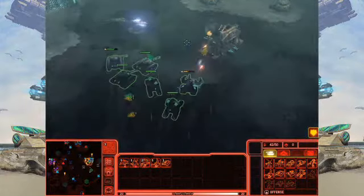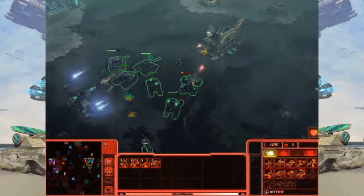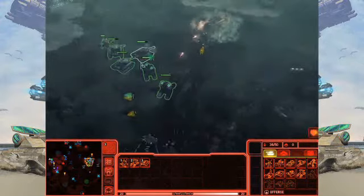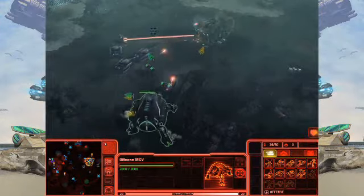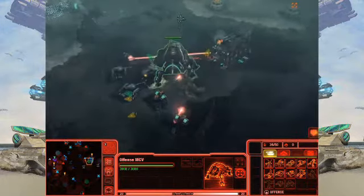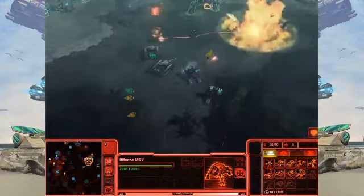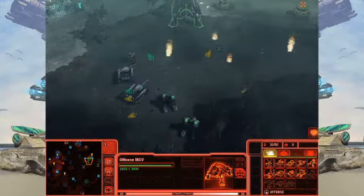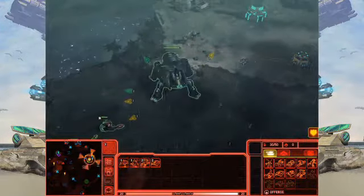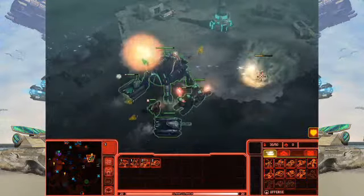Nod is traditionally, and is in CNC4, a different way to play the game — they're not as straightforward. Sometimes you'll be a bit sneakier. Here I've built up enough units where I don't have to sneak around and apply a lot of strategy. I'm going to move forward — this is the dampening station that I need to take out in order to complete the first objective.